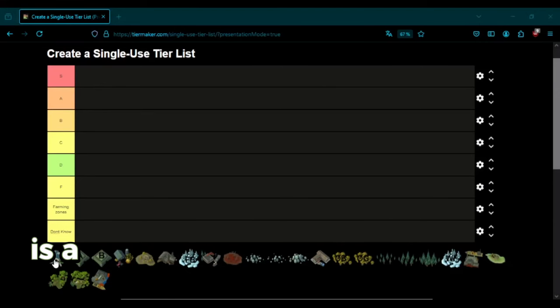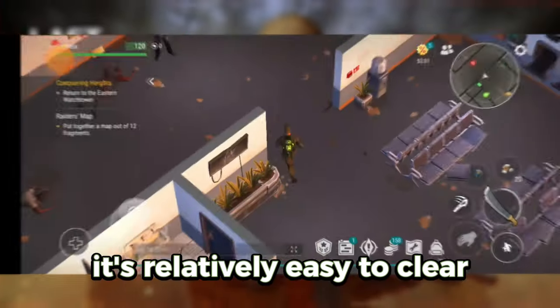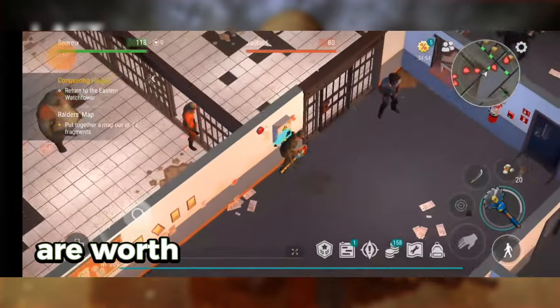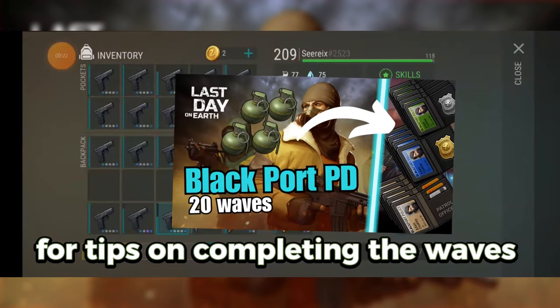Blackport PD is a great spot for finding weapon blueprints. It's relatively easy to clear, and you can use the wall trick to make it even simpler. The waves can be challenging, but the rewards, especially weapon mods, are worth it. Check out my videos in the description for tips on completing the waves efficiently.